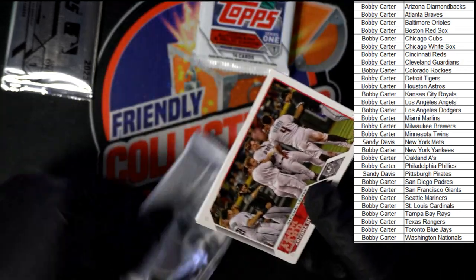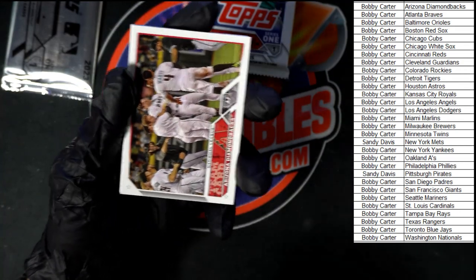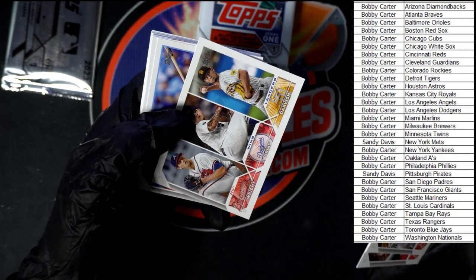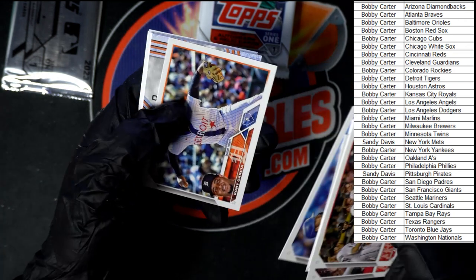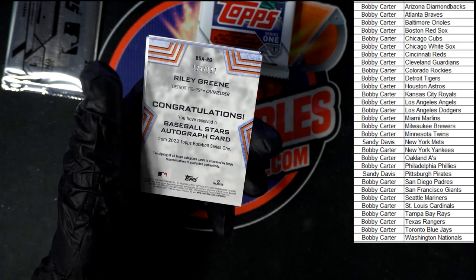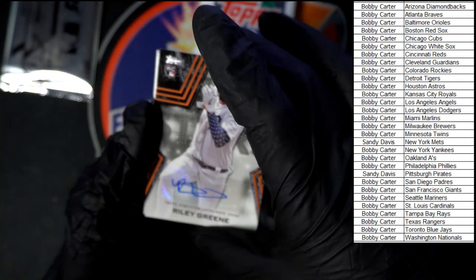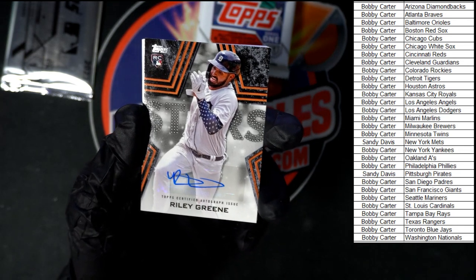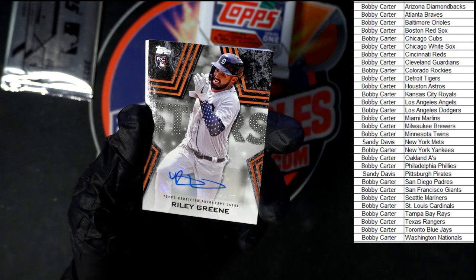Yeah, I don't think we've seen one. We got Arizona here, Angels. We got Wright, Urias, Darvish, Hernandez, Garcia. We got an auto! It is 123 out of 199. It is a Riley Green — very, very nice. Going to Detroit, and that is Bobby C.